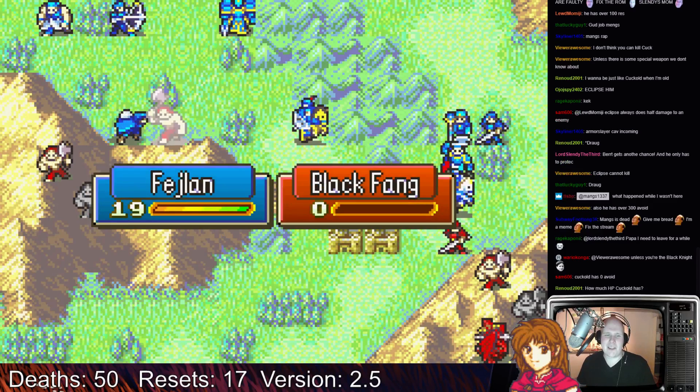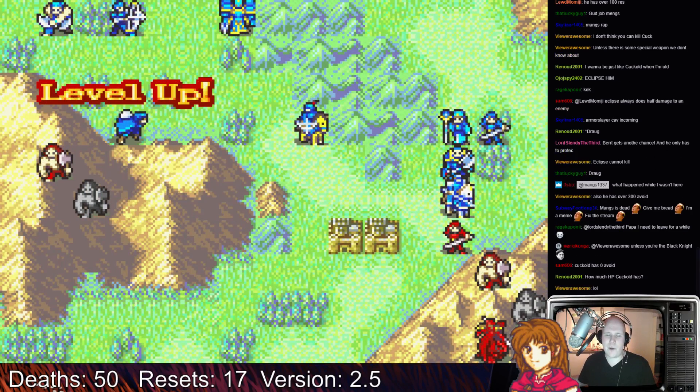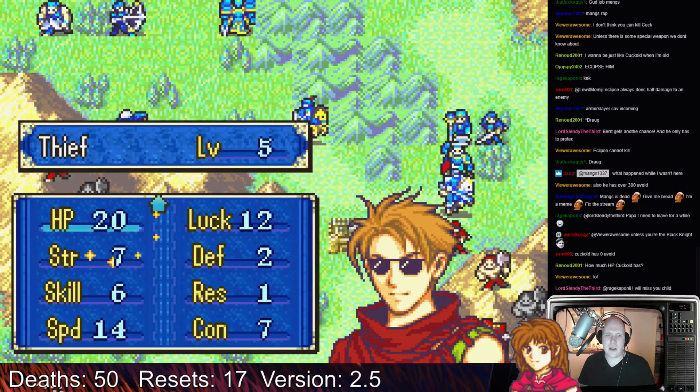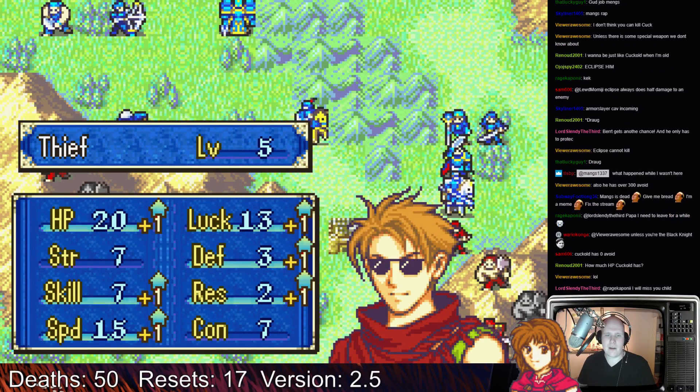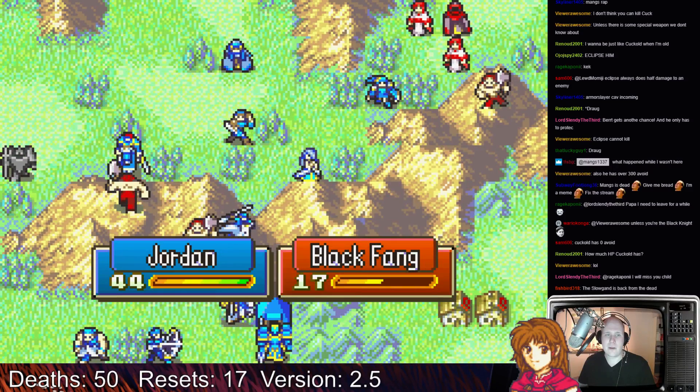This is scary because Phelan can get one-shotted here. But if Phelan gets one point of defense, he stops getting one-shotted. I got hit points and defense — I don't think he gets one-shotted anymore now. So that's useful.